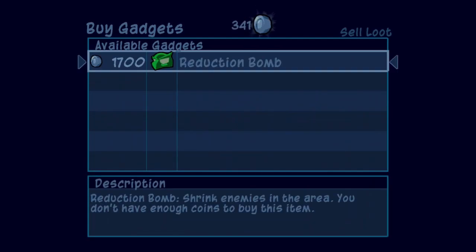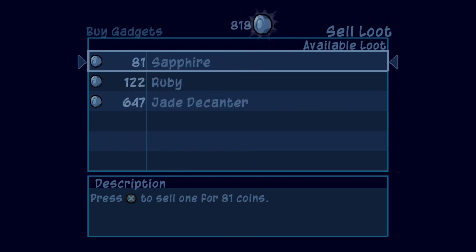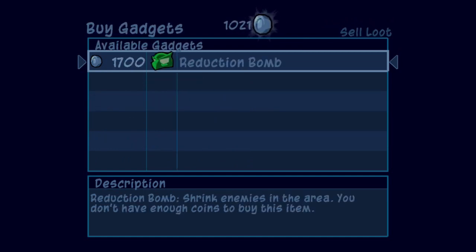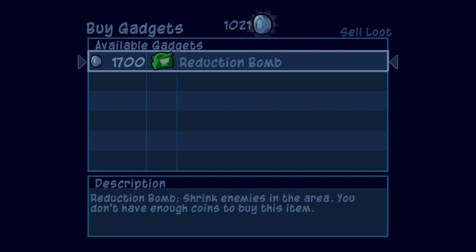I want to actually check and see if we have the money for Bentley's gadget. We are just short — I don't even think it's on the JD. Alright, whatever. It's gonna be enough to get us the money for the Reduction Bomb. It's alright. It's not gonna be the last time we play as Bentley, so I'll have a chance to still show it off.